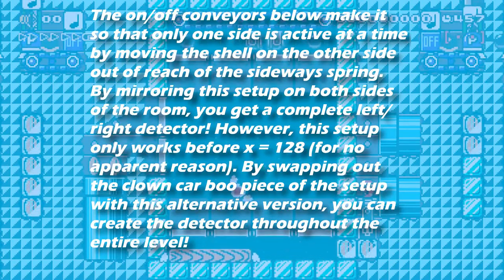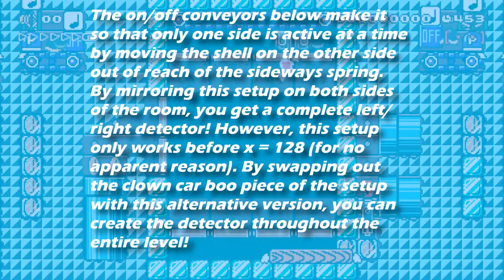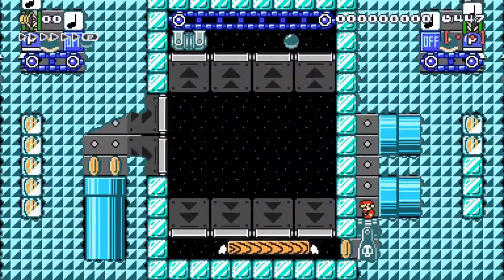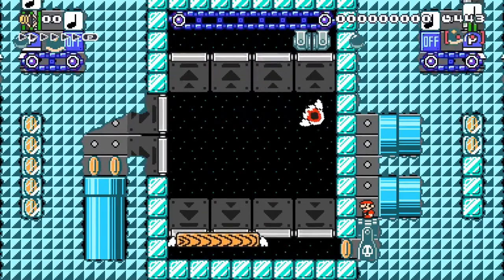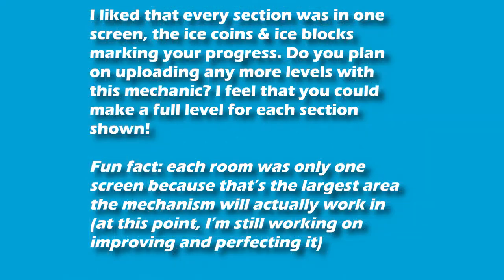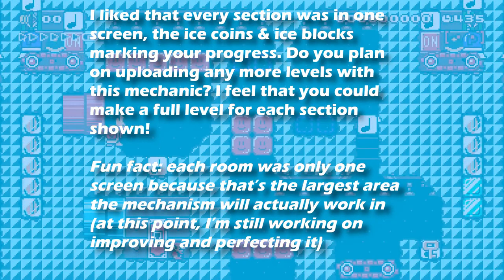By swapping out the clown car boo piece of the setup with an alternate version, you can create the detector throughout the entire level. He's going to give us screenshots for both, and we'll run through that at the end of the video. I replied: I liked every section being one screen, with the ice coins and ice blocks marking your progress. Do you plan on uploading any more levels with this mechanic? I feel you could make a full level for each of the sections shown.